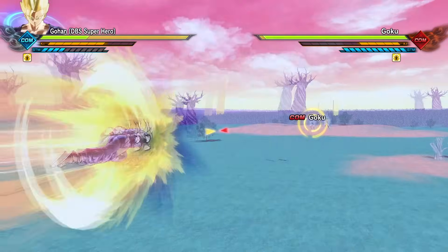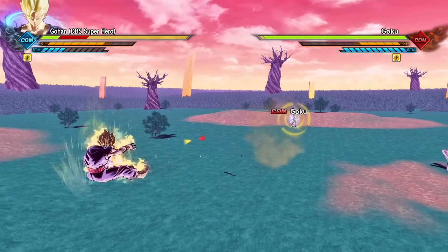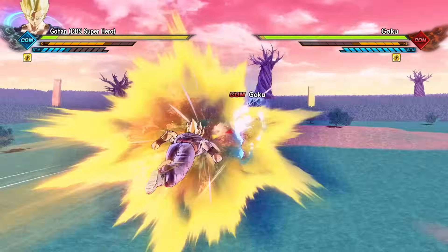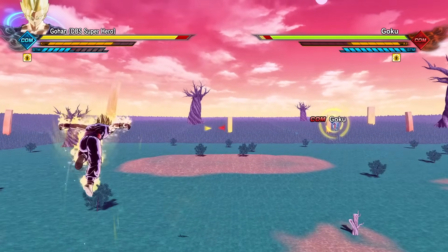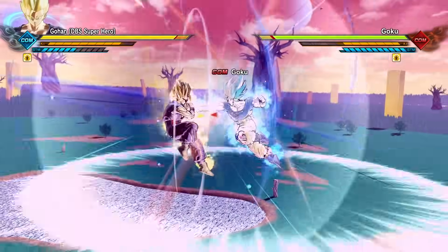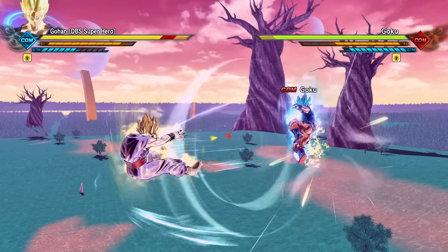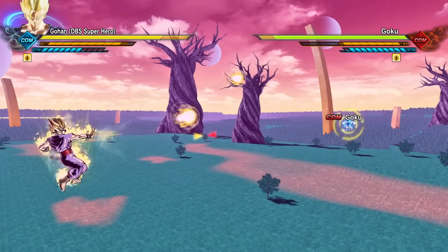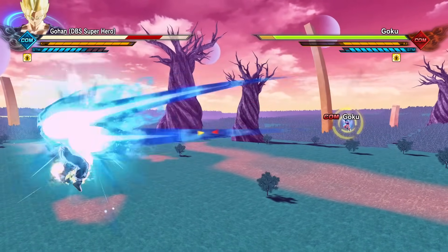Vegeta's attack — Focus Flash — a different variation of that where he does not utilize the gigantic ki blast at the very end. Now that was an actual Dragon Ball Z clash right there! Speaking of DBZ clash, we actually got one. Transform Gohan. Goku, we need you to transform into Ultra Instinct as well.